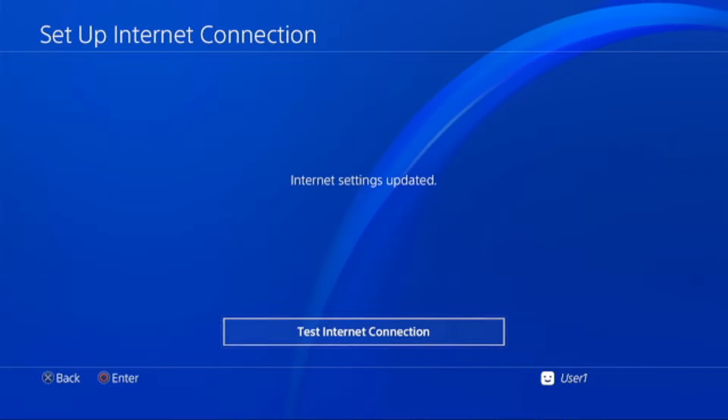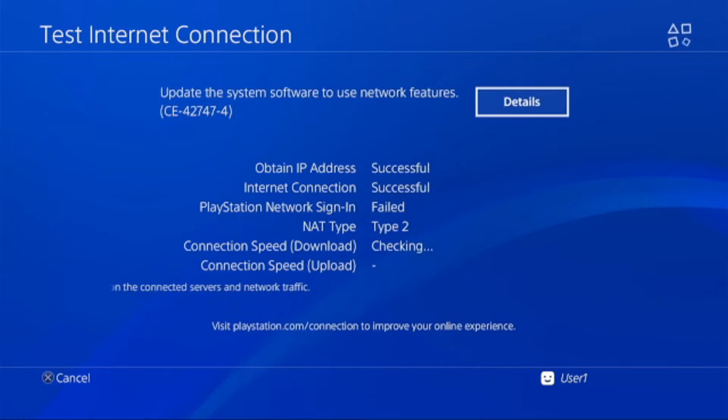Normally, we should choose Custom since we have to use a DNS to prevent Sony updates, but since we are going to update our game, we have to use the default DNS. From here, test your internet connection. You should get a successful attempt on the IP address and the internet connection, otherwise you won't be able to use the Homebrew Store.